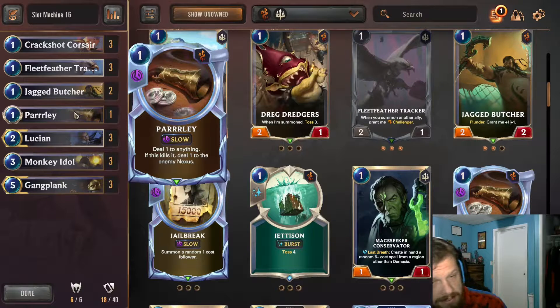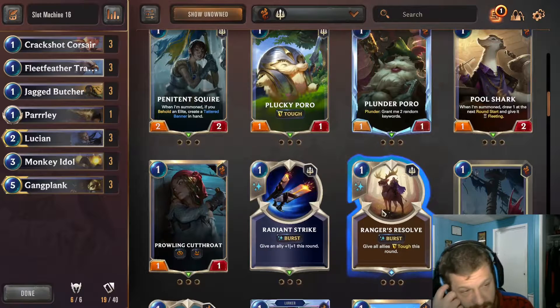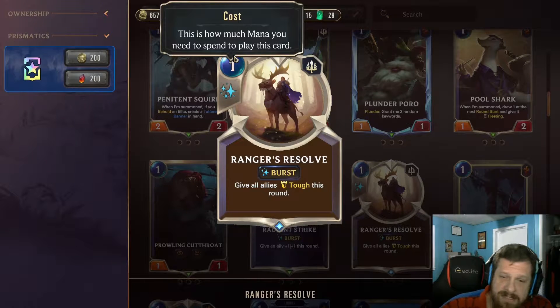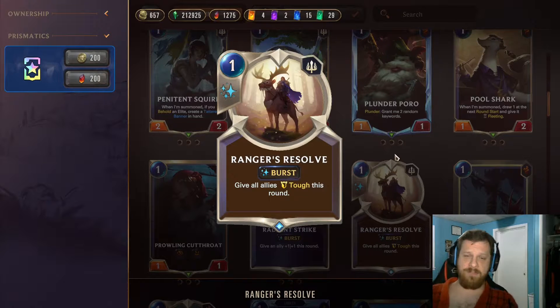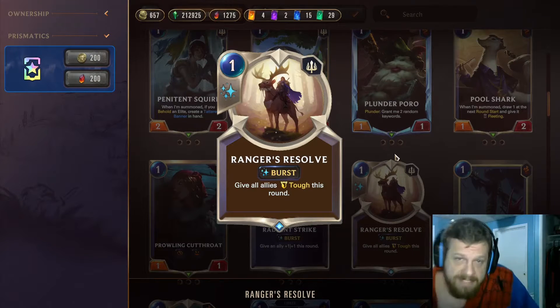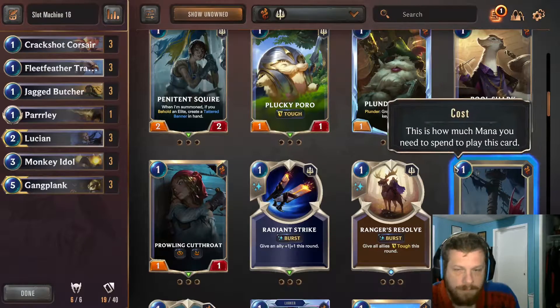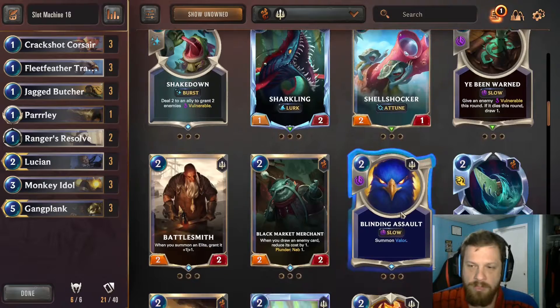I want to put in one copy of Parlay since in certain hand states it can kill a unit and deal nexus damage for Gangplank experience, but that situation is rare so just one copy. Rangers' Resolve is a one-mana burst that gives all allies tough this round — great for any swarming deck since it laughs at board wipes like Withering Wail. I think at least two copies go in.